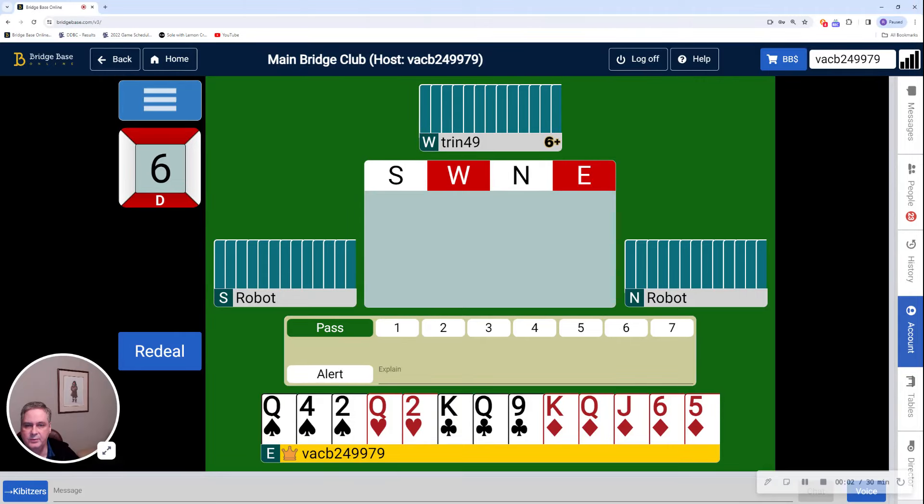Hi, this is Ralph Hanley with the Durham Duplicate Bridge Club on Tuesday, February the 6th, for the 499er game. We have two hands for you today. The first one is number 6.